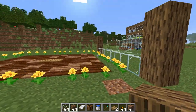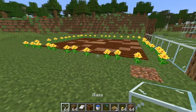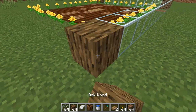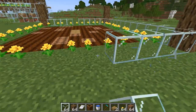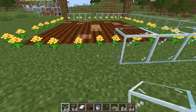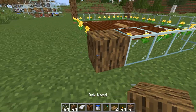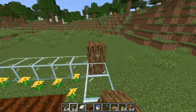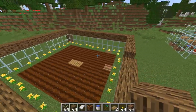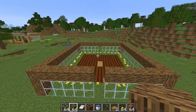Basically build yourself a three-high perimeter around the entire farmland. On the back side, leave the center block open in order to put a door so you can access it. When you're done, you should have a nicely enclosed area with an opening on the backside for the door.